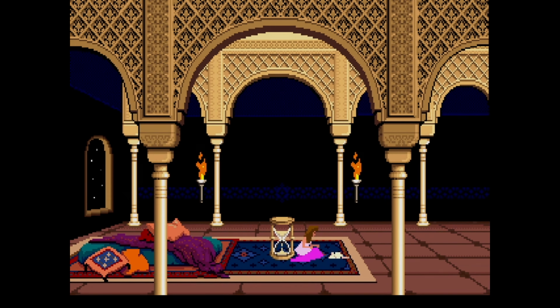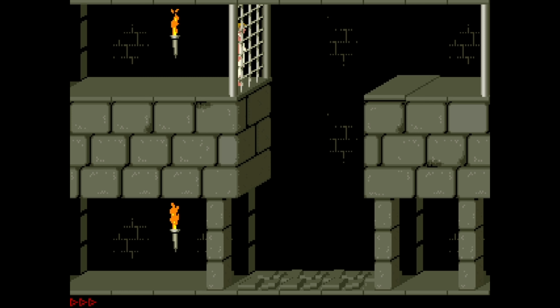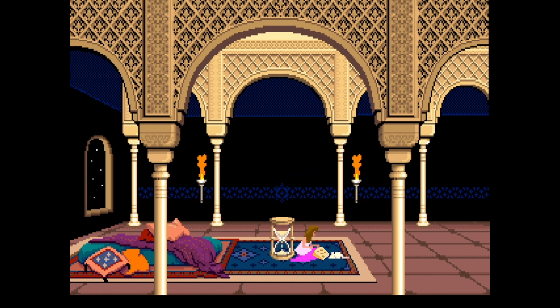Everything in this game is out to get you, but you do actually have a small ally who comes to your rescue once: the princess sends her pet mouse to open a gate for you in level 8, otherwise you will be stuck in the same place forever. Such a nice little mousey. As for tips for the mouse — give him some cheese. Just kidding, there's no cheese in the game, unfortunately.